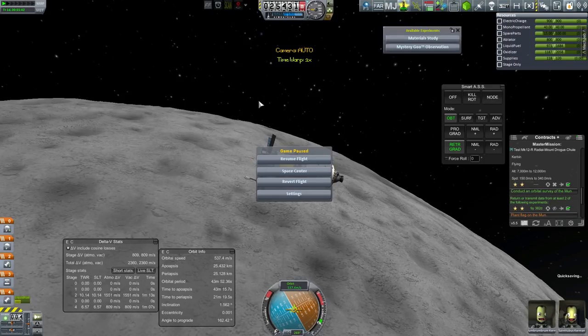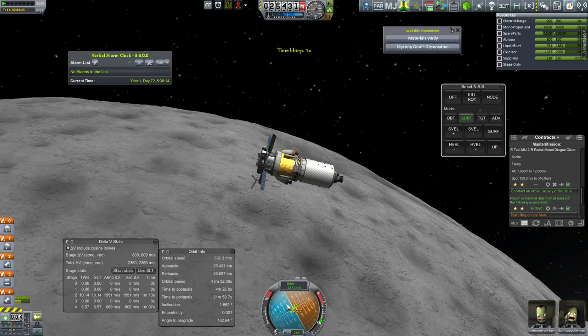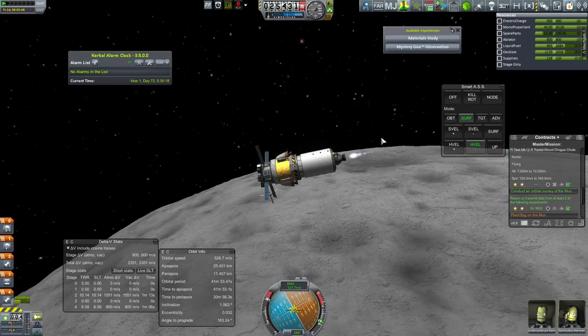Hey folks, Quill18 here and welcome to another episode of Let's Play Kerbal Space Program. We are about to land on the moon — well, we're about to start our descent. I don't really care particularly where we land, so I'm going to burn effectively retrograde to the surface, and I'm going to use smart ASS to lock us so that we're bleeding off all our horizontal speed.